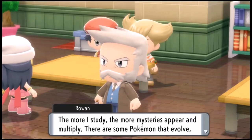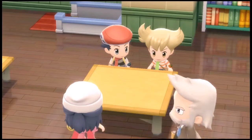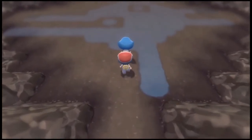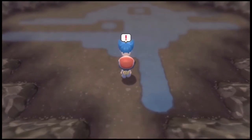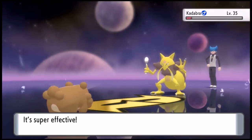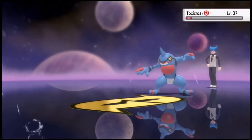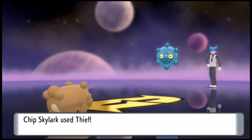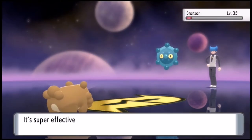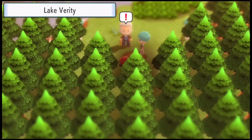We then meet up with everybody at the library, talk about how we should split up, go to the lakes, and fight criminals — because that's just what three kids do. At our lake, we face Commander Saturn. We're able to take him out pretty easily because we know Thief and Dig. For some reason his Abra sets up Rain Dance — I don't know if it was for the Toxicroak because I took it out in one shot. I just find it weird.